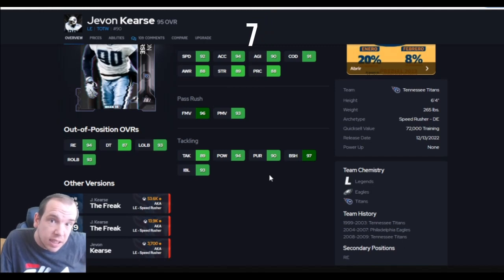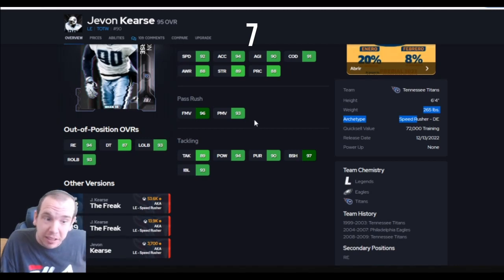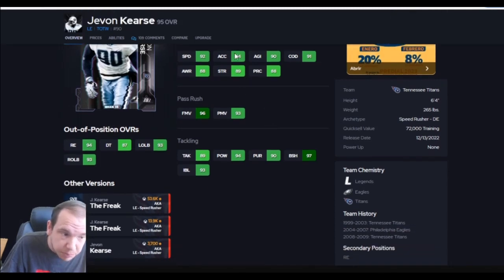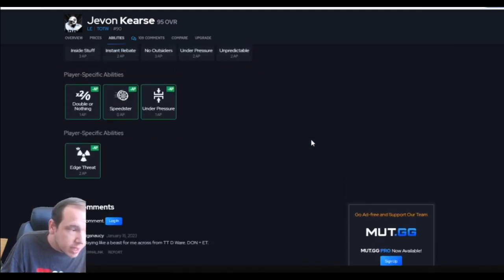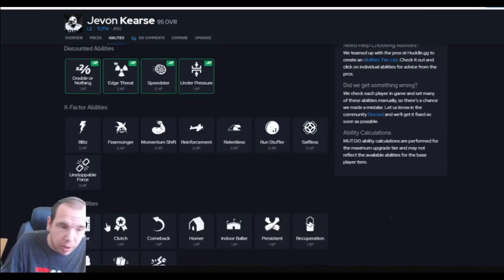Up next is Javon Kirst at number 7. He's good on the edge, not in the middle. He says he's 265 pounds but he plays like he's 210 — he plays really light. He does not play like he has 89 strength, more like 80. You've got to put this guy on the edge; if you put him in the middle he's not going to do well. But off the edge with his speed and finesse he's really good. His block shed's really high, so he helps a bit with the run, but he's actually a little disappointing against the run. His APs are just about average — speed burst for 0, I prefer double or nothing for 1.